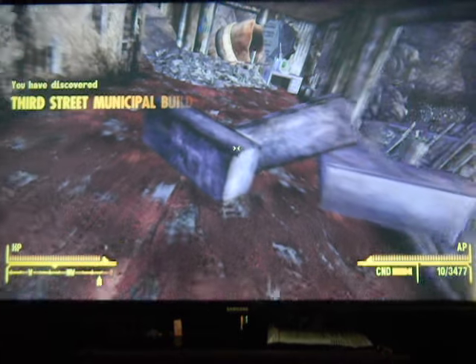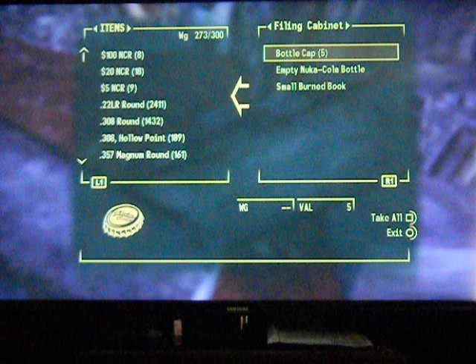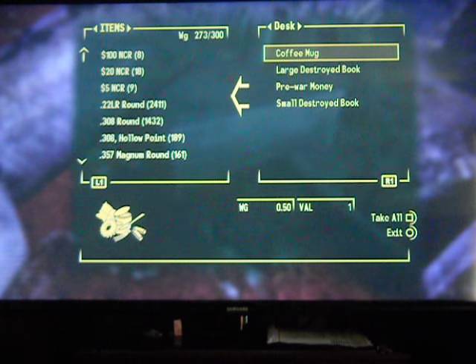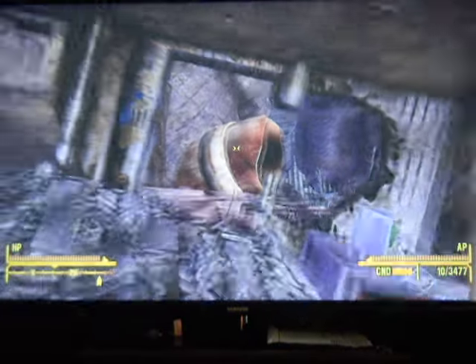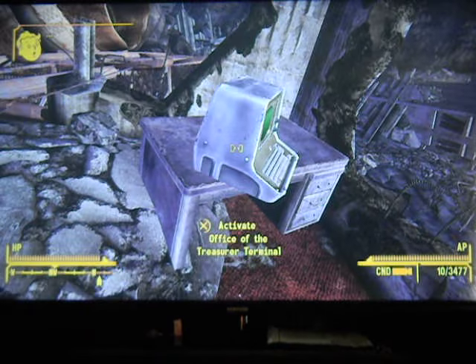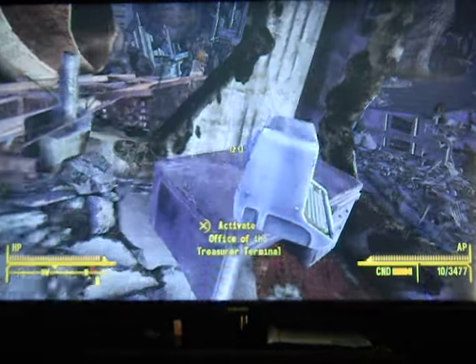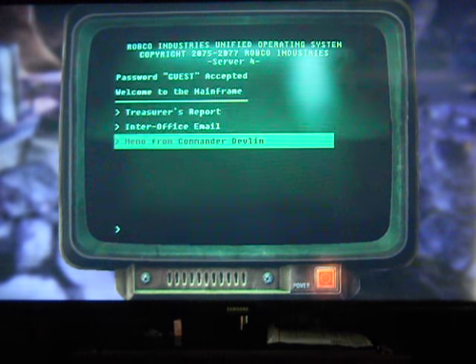Eddie, you are going to hold on to some crap for me because I don't have room for it. You can take the Super Sledge and the Tri-Beams, and that's good enough. Is there anything else I really want here? There's nothing else even up here. What else are we going to find?